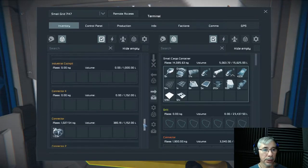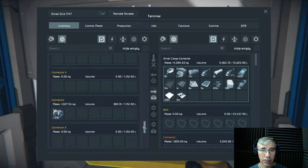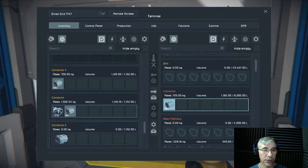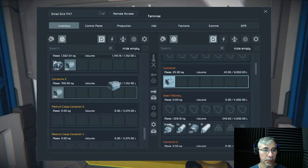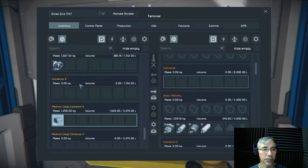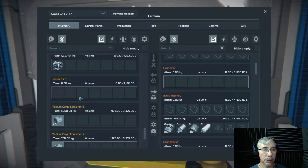Let's find our ship and put in the battery cells — we need 80 in total. This one takes only 28 and the other one 28, so we'll have to distribute them between the two medium cargo containers. We'll do 40 and 40.